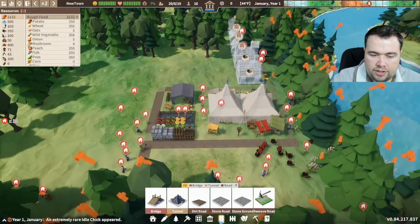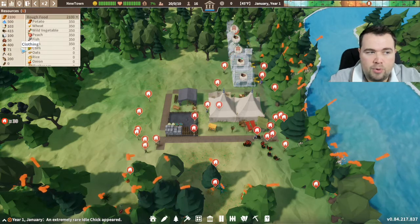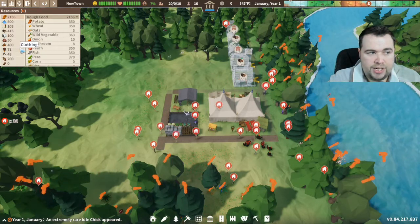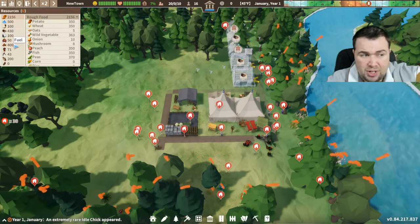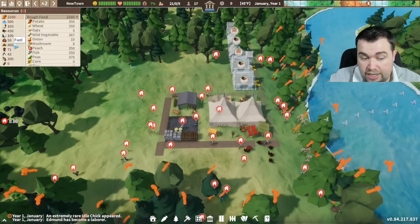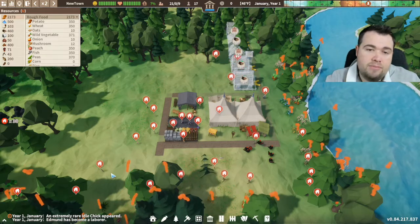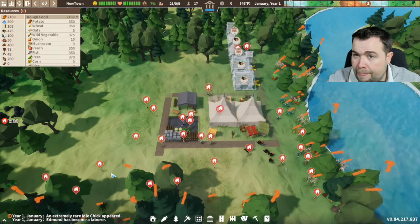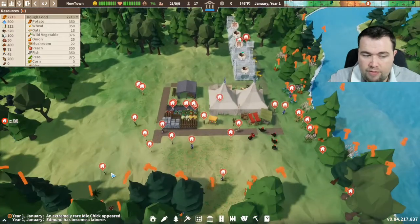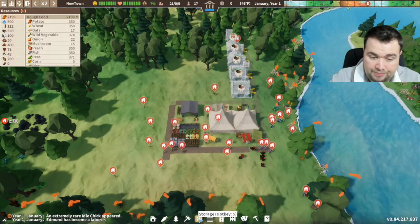What we need to think about now is we'll soon run out of our starting resources, so we need firewood to keep warm. On easy you get quite a lot to start with - on extreme difficulty you just don't get anything, which is quite hard. You'll also see a notification that an extremely rare idle chick appeared - if you breed rare animals you get much higher yield and a lot more food from them, so it's worth keeping an eye on that. Now to get animals, the next step for us is a hunter's hut.